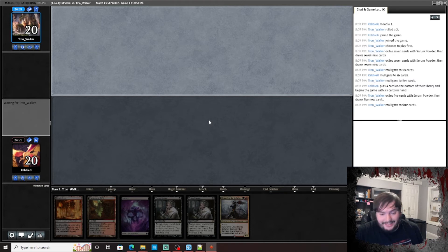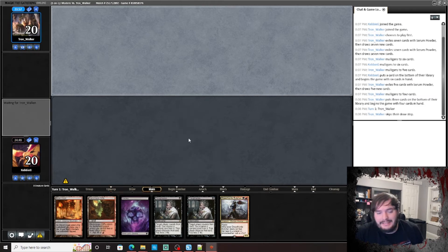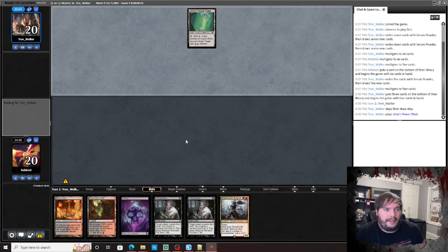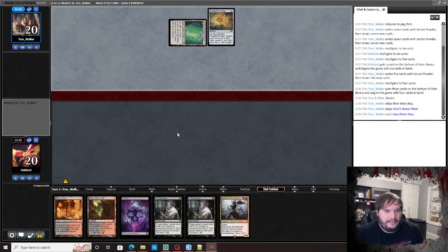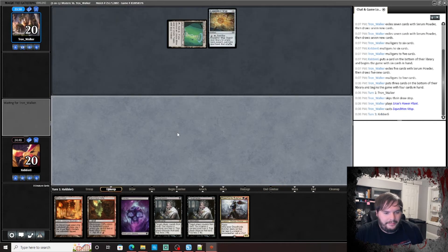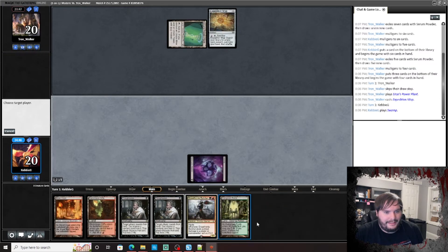Can we beat Tron? The Dread Horde Butcher can get in there for some chunks at a time if left alone. He plays a Tron land on turn one — living up to his name. We don't get to Thoughtseize that away. Play a Thoughtseize — take the Walking Ballista.